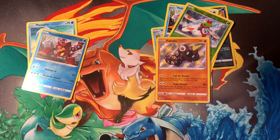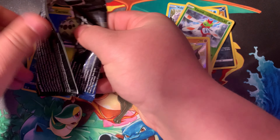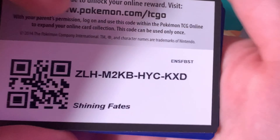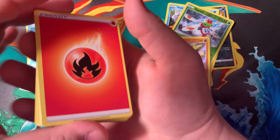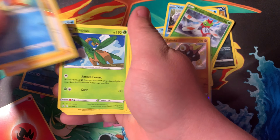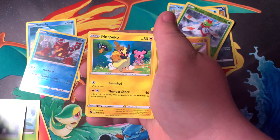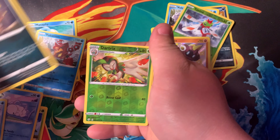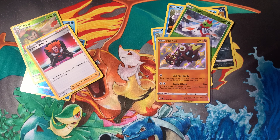Three packs left. Code card. Energy, Floatzel, Gym Trainer, Trapinch, Cacnea, Morpeko, Snail, Horsea, Nickit, Dartrix, Boss's Orders. Two packs left.